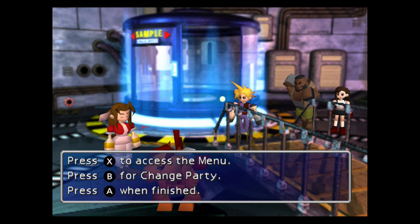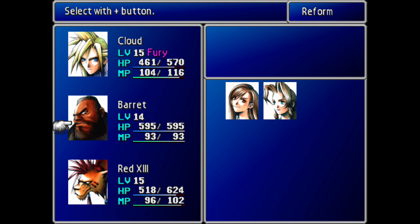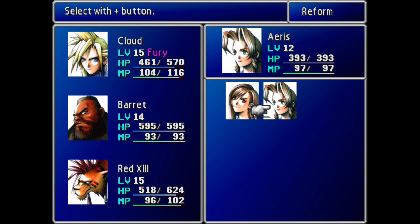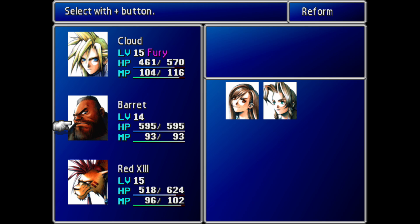Once again we're breaking up into groups here. We're going to go ahead and change the party, so make sure you press the right button. For the Best Bromance Trophy, I'm going to recommend you go with this team. Whoever you take out of Barrett, Tifa and Aeris — including a combination of these three characters — each of those characters will get plus two. So if you take Barrett, he'll get plus two.